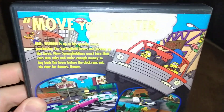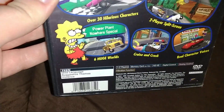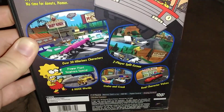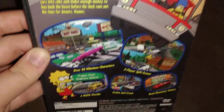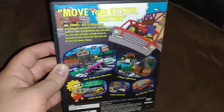On the back — picture of Moe's, picture of Ralph, picture of Lisa down there. 2001 to 2002. The graphics aren't that good. It's a two-player screen. Only paid about $3 because it was $2.99.